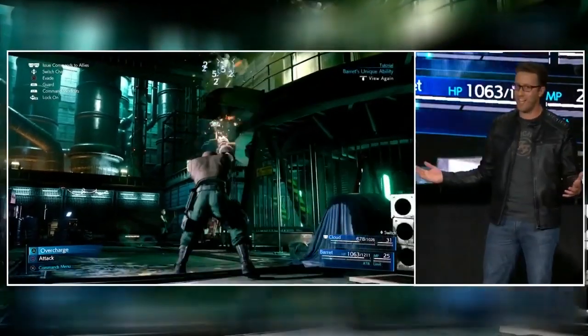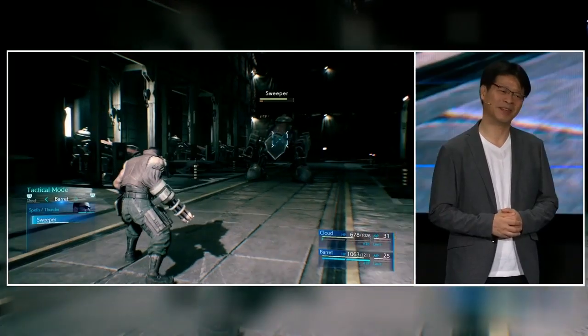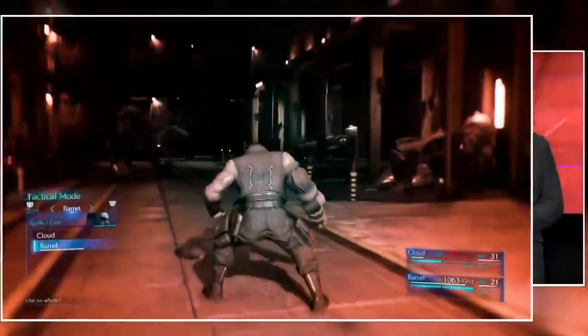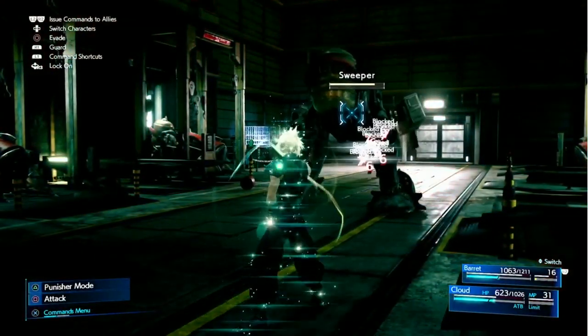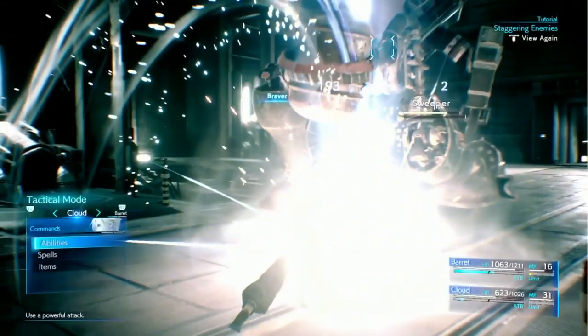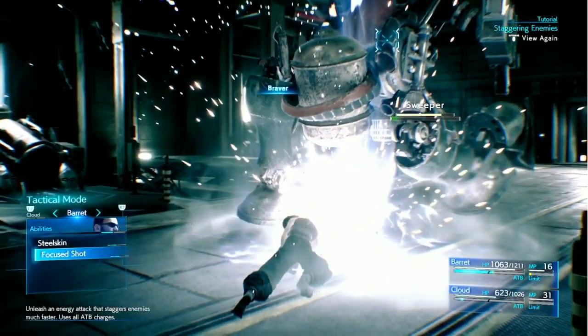Characters will continue to fight even when you're not controlling them directly, but it's up to you to choose how and when ATB charges are used. You can maximize your effectiveness by switching between characters or issuing commands to characters with full ATB bars.